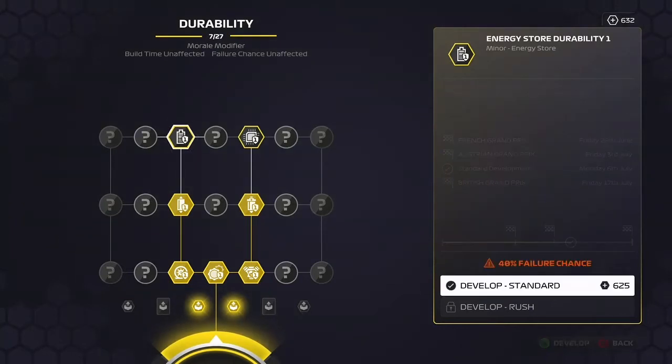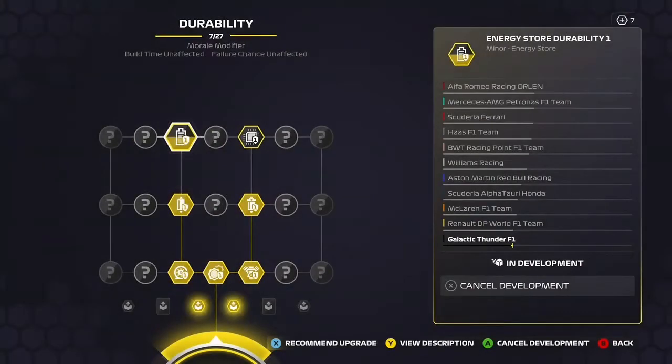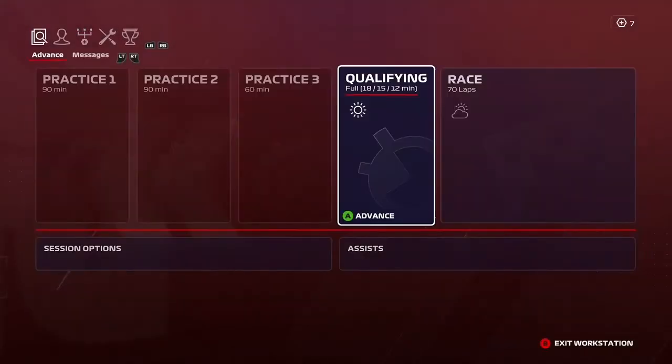Hello everyone and welcome back to my F1 2020 My Team career mode journey. For the round in Canada today, we are going to start off with an upgrade to the energy store durability and then we'll get straight into qualifying, so let's get into it.